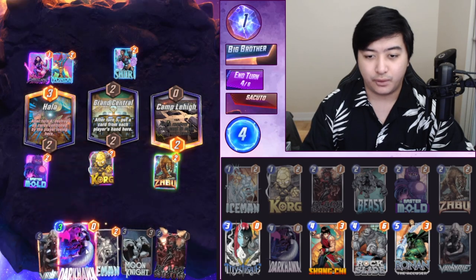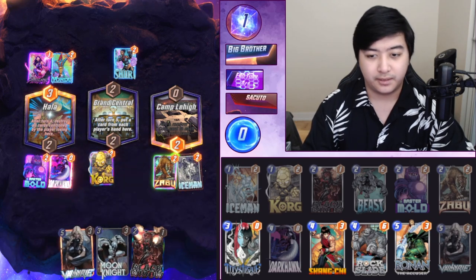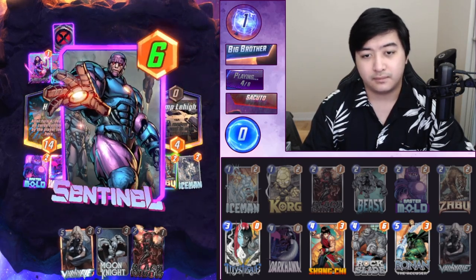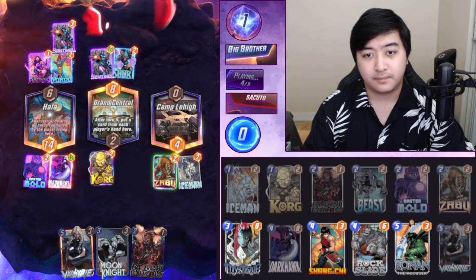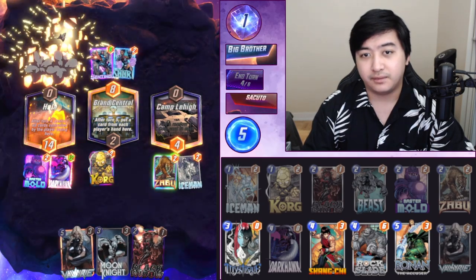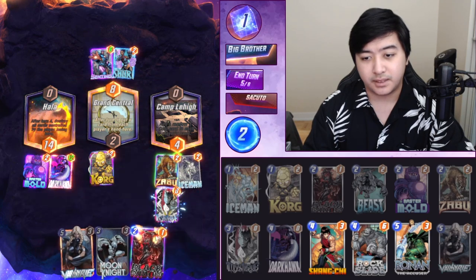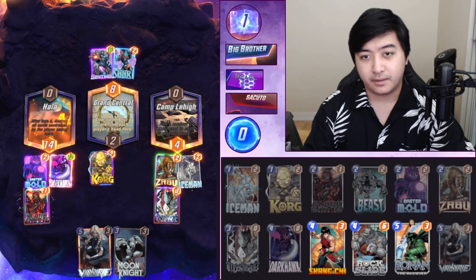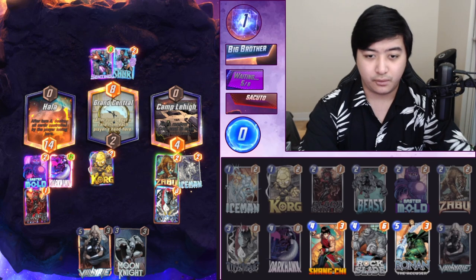We want to play Iceman, Dark Hawk, and every draw into Mystique — that's the best. He might leave. Mystique into Black Widow. Now the issue is if he's got Enchantress or a Shang-Chi.